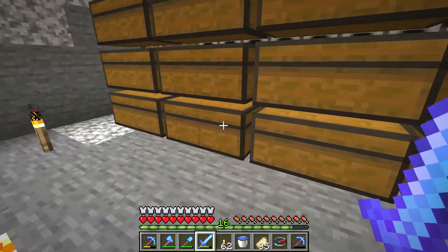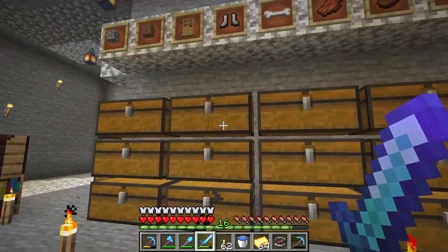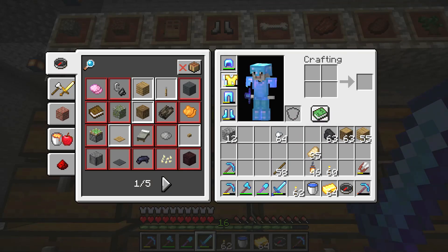Hello everyone. I want to show you how to trade with the new monsters called Piglin. First of all, you're gonna need golden ingots. Second of all, you're gonna need a piece of golden armor so they don't attack you.